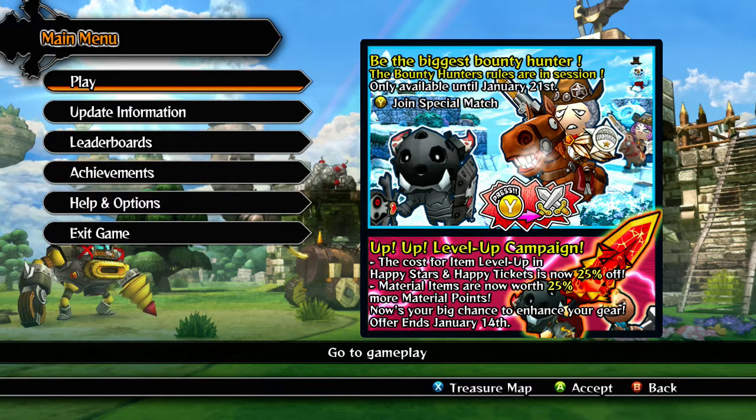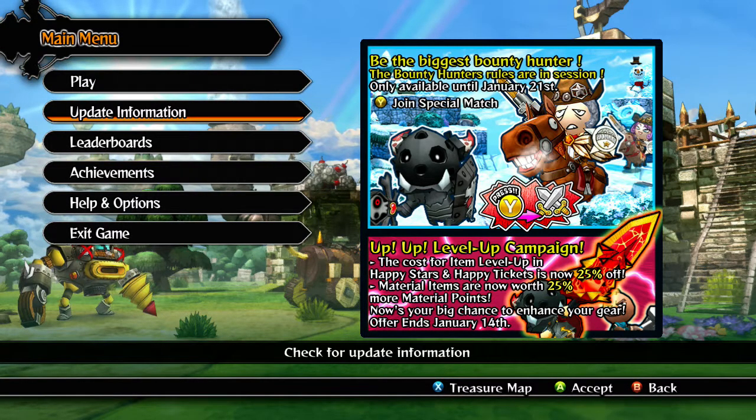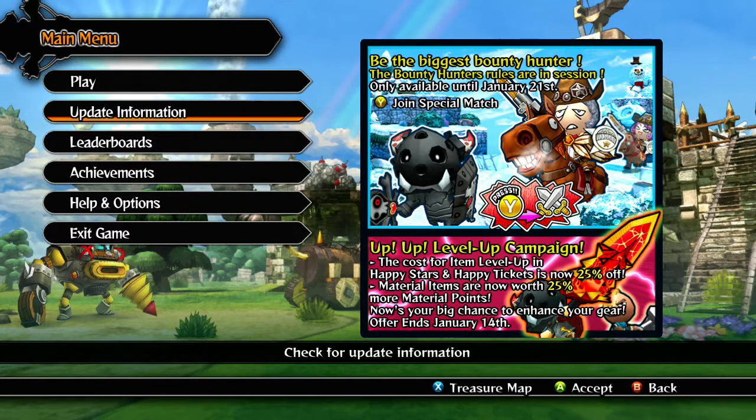Just to let you know, the level up campaign is going on right now — the cost for leveling up is 25% less and material items are worth 25% more, so it's a great chance to level up your items. This is going until the 14th. Then we got Bounty Hunters going on right now until January 21st — that's a special match, special challenge. The Demon Samurai set is also out, same stuff that's already been available. That's basically what's going on right now in Happy Wars.